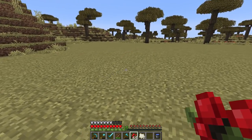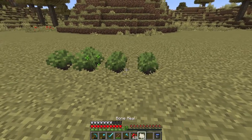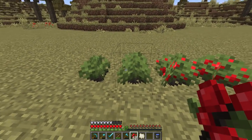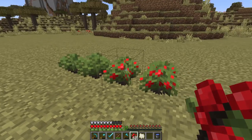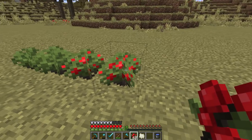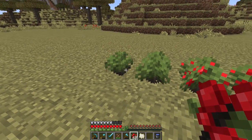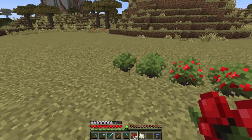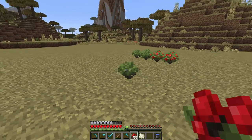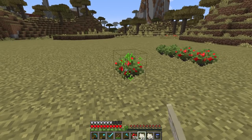I decided to completely redo the bush entirely. Here's the first stage — just a small little bush — then a little bit bigger for the second, the third has berries on it, and the fourth is a bit bigger with even more and larger berries. I'm fairly happy with how it turned out. I really like the bottom having stick-like stems coming out of the ground. It's much better than just recoloring the vanilla texture.